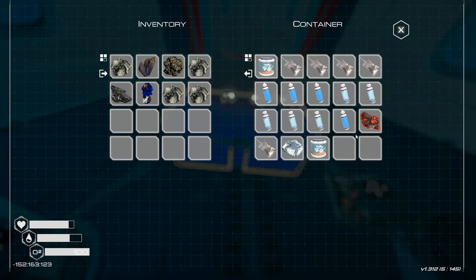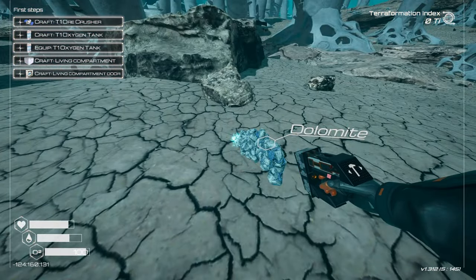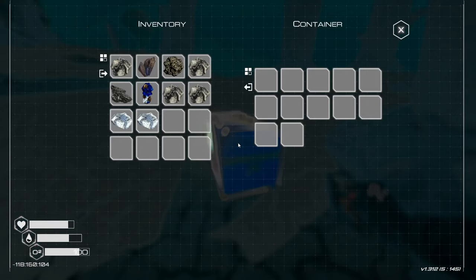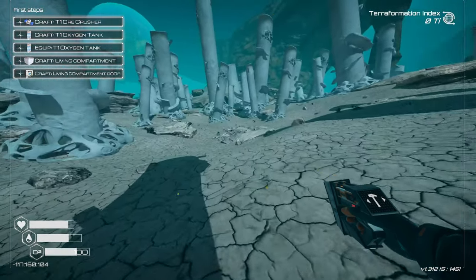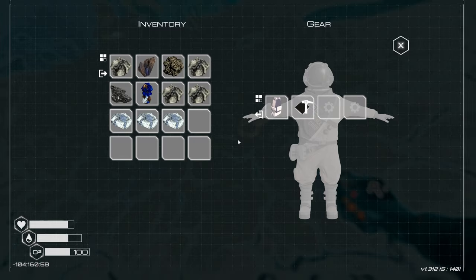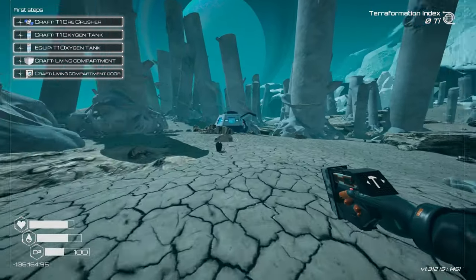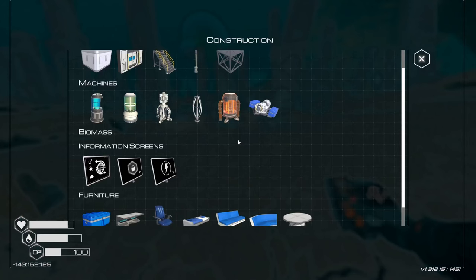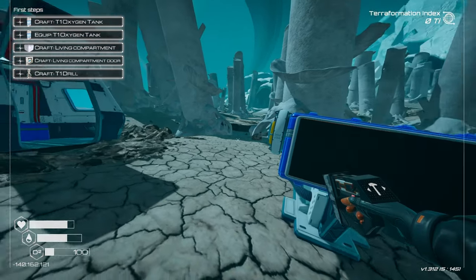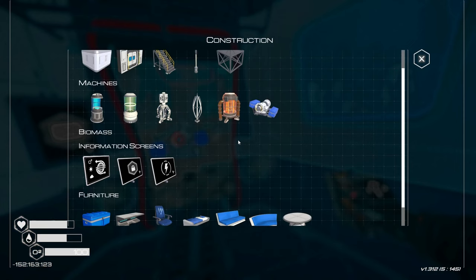I need three dolomite for the T1 ore crusher — I had one, so I need two more. The tutorial lists it as a priority so there must be a reason. Found another empty crate — can't disassemble yet without the disassembly chip. Picked up three dolomite total, so we can craft the tier one ore crusher. It says insert ores to break them apart — it needs power.